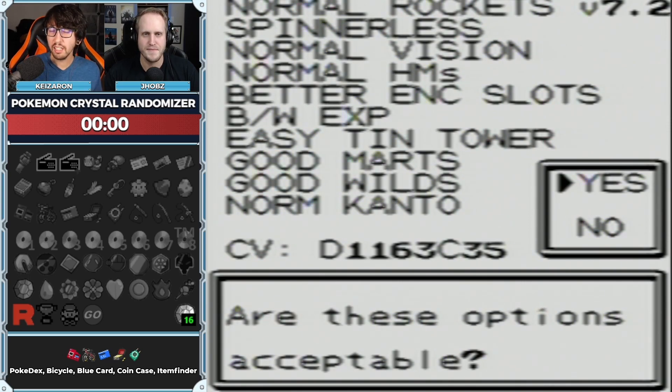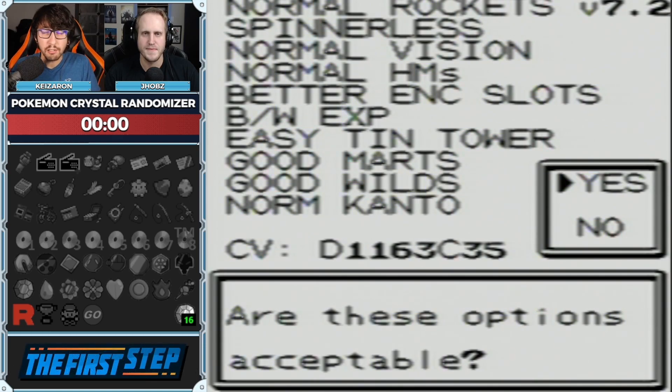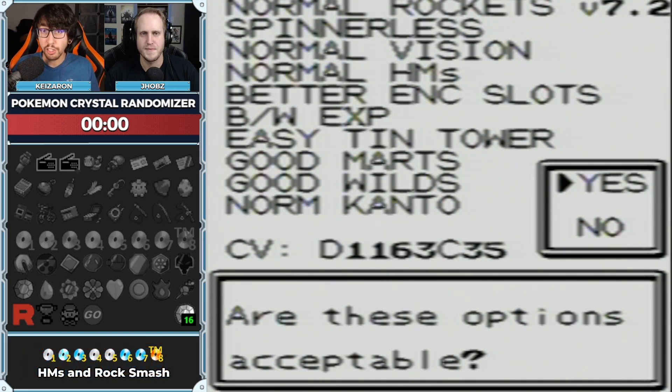It's essentially stuff like Cut or Waterfall, something like the Secret Potion, the Card Key, some way to get to Kanto — whether that ends up being Waterfall and Surf, or whether that's like the Magnet Train or the SS Ticket. We for sure need the Radio Card along with the Pokégear and the expansion card, because that's the only way you can get past the Snorlax. Everything else from there is kind of just a bonus.